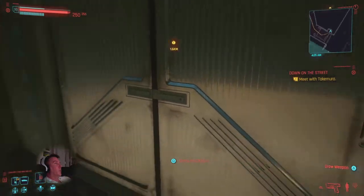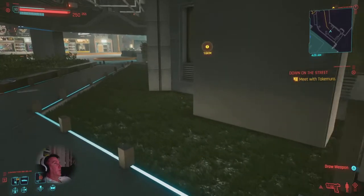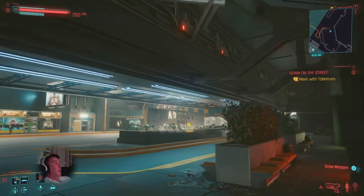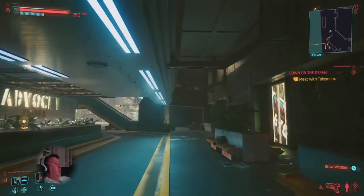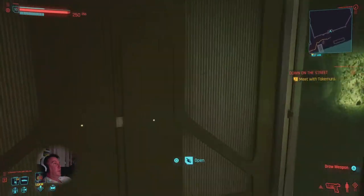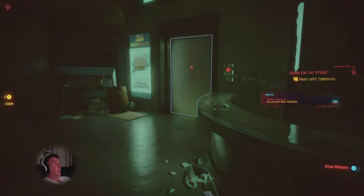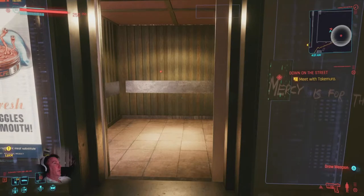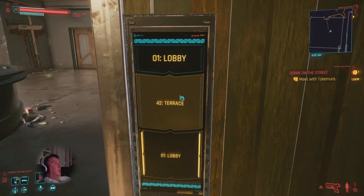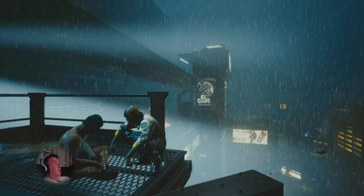I started looking and searching for open doors and eventually found one closer to the front of the hotel. Just go in this door, and once you're in, a little bit to the left is the elevator. Hit the elevator — there's only one choice when you get in: the terrace. Just hit the terrace.